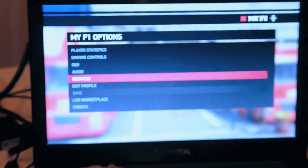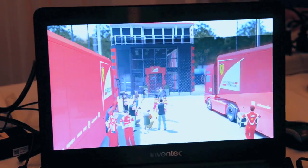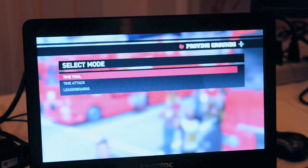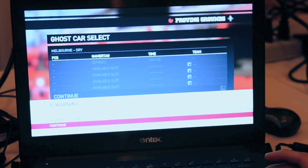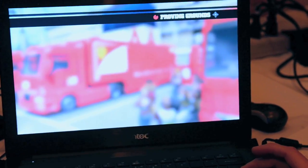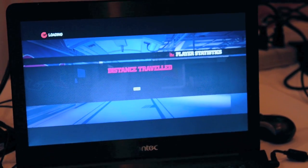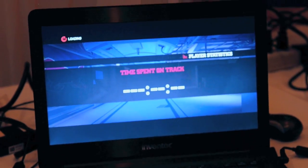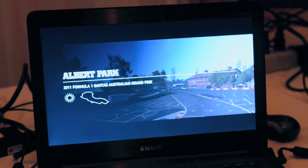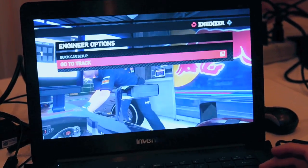If we escape out and go into, let's say for example, just Proving Grounds. Go into Time Trial. Let's skip through some of the trailers, and we'll go to Track.